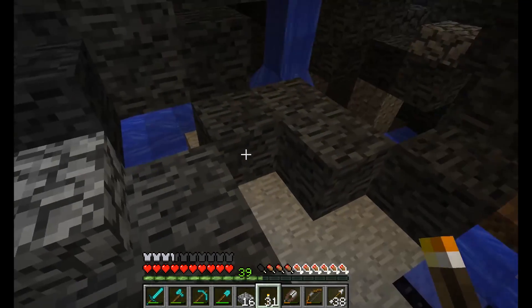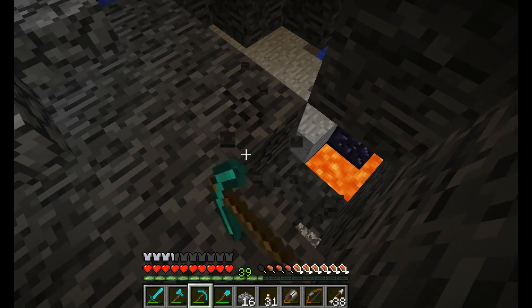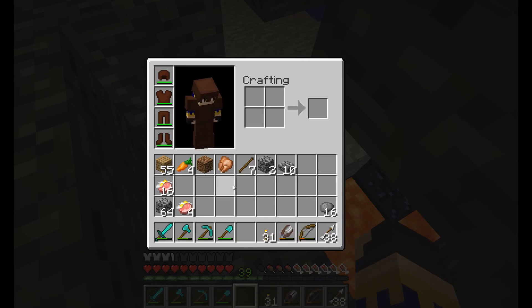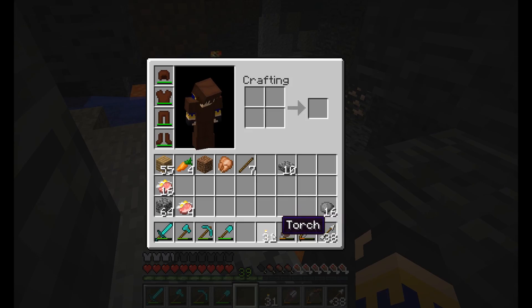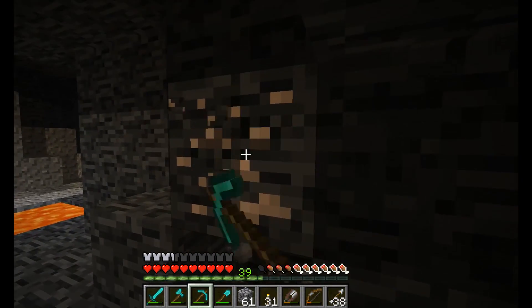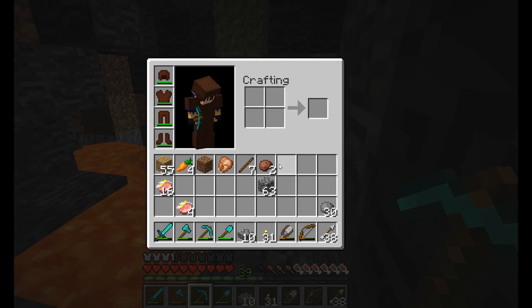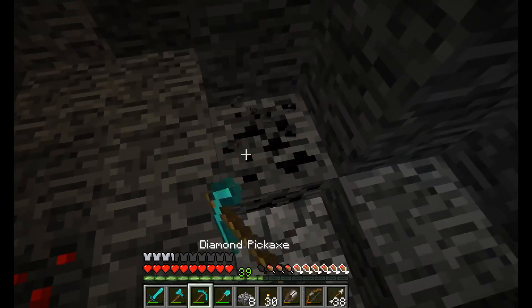That was realization number one — my base material, cobble, which would be featured in quite a few builds, is slow and painful to get. Realization number two, my light source — torches — I also don't have a whole lot of. I used the rest of my coal to make these 31 torches. So that tells me I should probably go mining for coal and iron and all sorts of other materials to boost up my basic supply. We're down here in the mines hoping to find lots of those materials in a relatively short order.